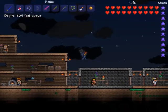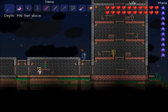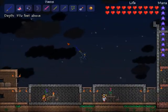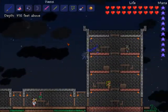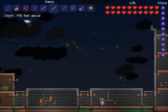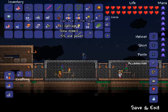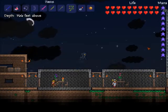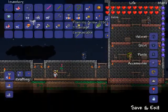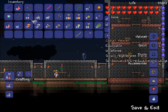I also have the Muramasa, which surprisingly I didn't know you could actually get this way — it must be some sort of rare thing. I found it in a normal chest; I thought it was only found in dungeon chests. I also have the Blade of Grass, which I got from the underground jungle, and I upgraded my grappling hook.